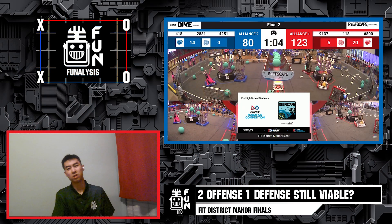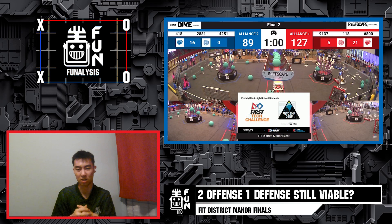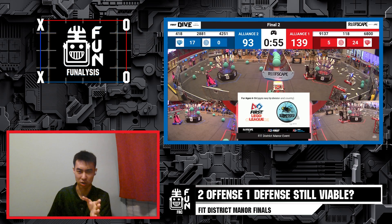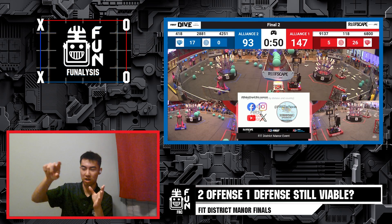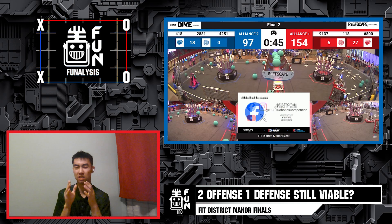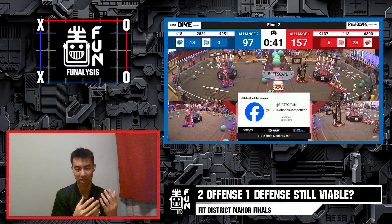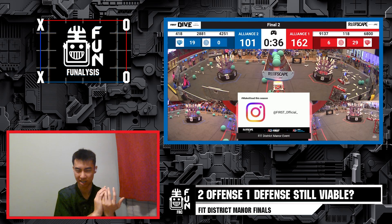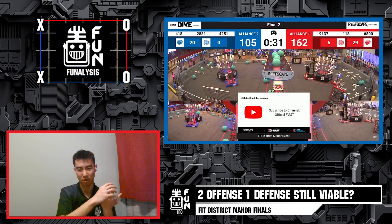When we talk about understanding a two-offensive, one-defense strategy, it's important to understand exactly what that defense bot is supposed to do. Is the goal to create traffic — navigating between both ends of the coral station to make things messy? Or is it to solely blockade a coral section, completely limiting or even restricting the opposing alliance's access to collecting coral from that area? Both approaches were on display here, with clearly different levels of effectiveness.